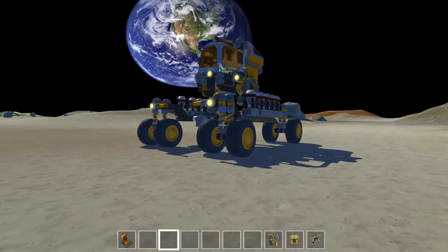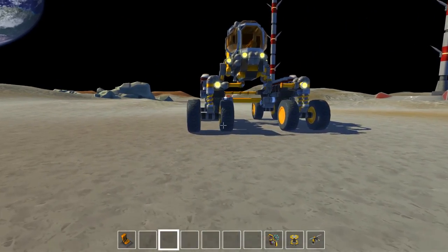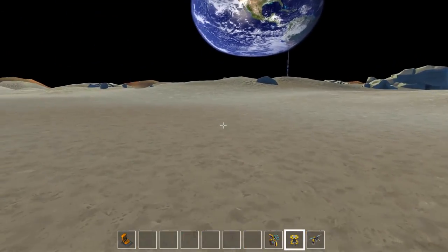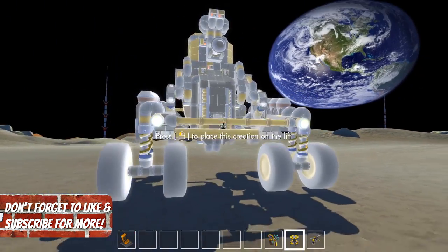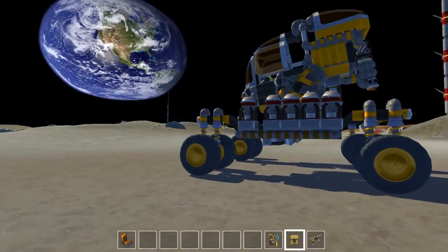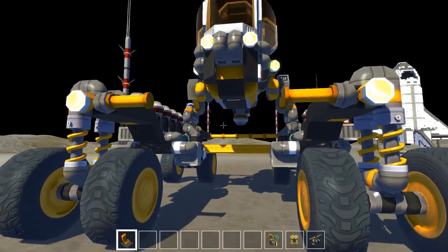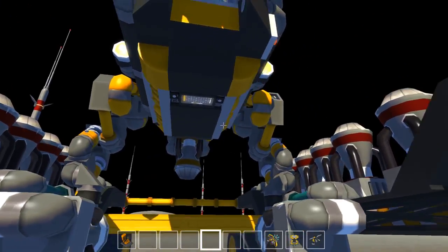The first creation we are going to check out is the BioRover. This thing is just absolutely fantastic looking. I want to show you guys what happens when you put it on the lift and take it off — it actually kind of folds out. Let's go ahead and delete the lift. It went the other way, but yeah, this is a nice rover to drive around on the moon here.